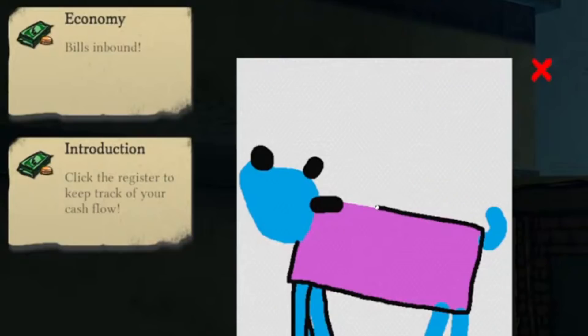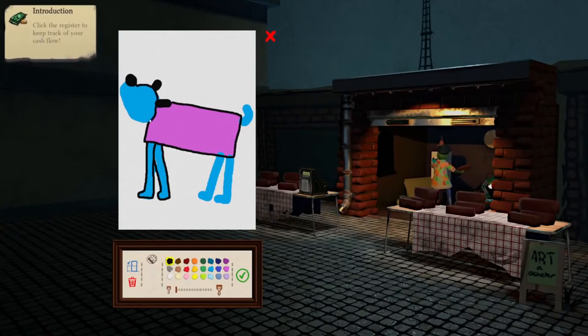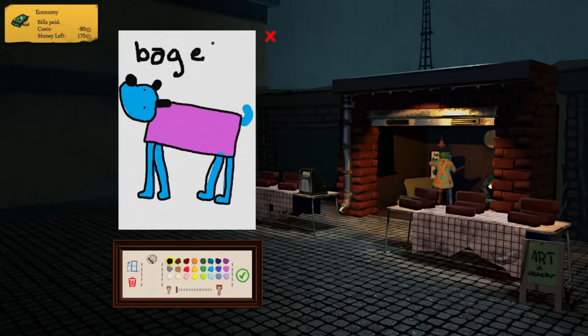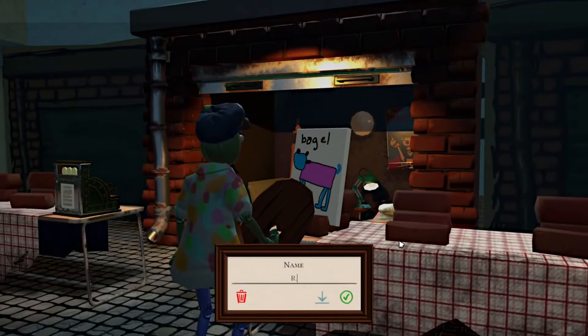Now let's do the outlines. Uh-oh, a bill's inbound. Oh no, I can't keep up with the bills for that long. There you go, got little eyeballs. The one who started it all. Look at that A — what a strong A. So hard to write letters with a mouse. Number one. Titling it R.I.P. That's one down.